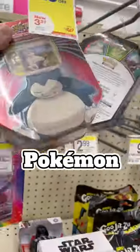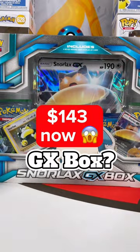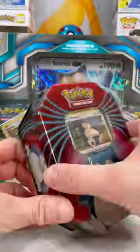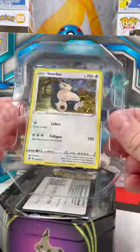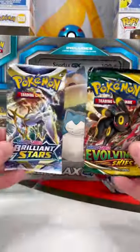This might be one of my favorite Pokemon finds this year. Let me show you why. Does anybody remember this Snorlax GX box? I would love to keep this sealed, but we're gonna open this up and do a Pokemon battle. Let me know down in the comments if you're a Snorlax fan. This holo looks amazing. Inside you get three packs and an Evolving Skies pack.